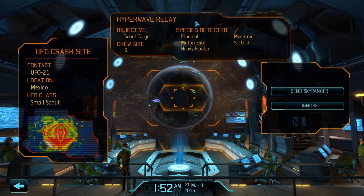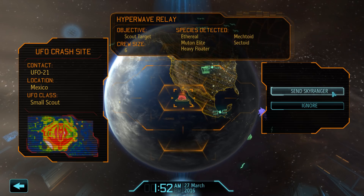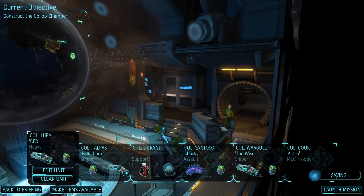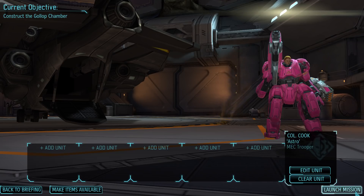Today it looks like we will be going for another achievement because at the end of the last episode we encountered a small scout UFO, shot it down, and saw that there are only six enemies at the crash site. Most of you agreed this would be a perfect opportunity for Andrea to attempt to grab the lone wolf achievement, so she needs to clear the crash site all by herself. She's got a fresh new suit of armor in pink — honestly, why not? She might as well look fancy doing it.